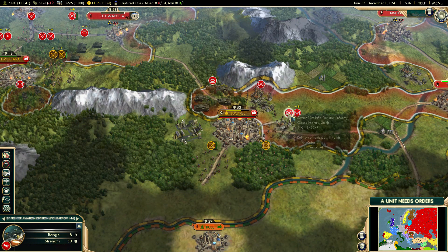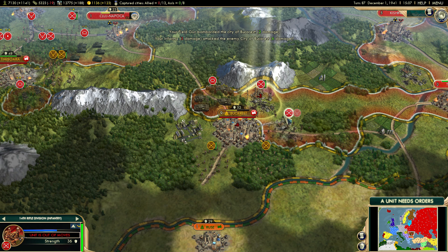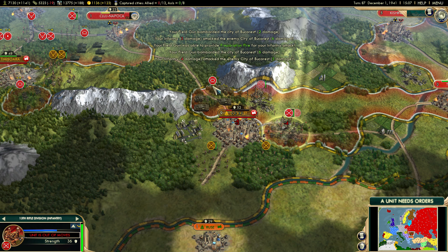Let's jump back into the war and focus on destroying Romania — this is top priority. We have got to destroy Romania. I'm going to leave these units alone because it's not like Civ V where they can just take it back instantly.